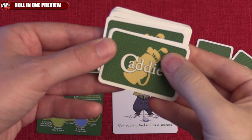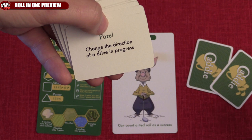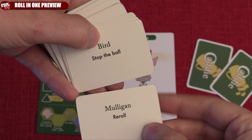Now for the caddy cards. You get two at the start of the game and then draw one at the start of each hole. These are one-time special ability cards that you can play on your turn, and only before or after a roll. Here are a few of them to give you an idea of what they do.